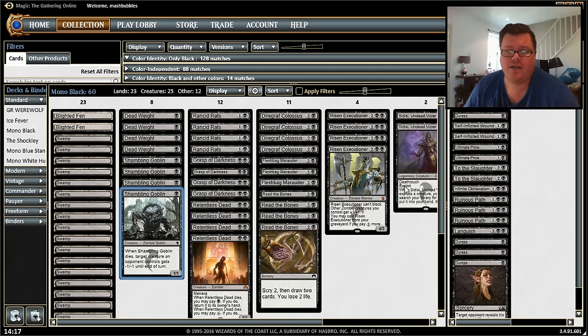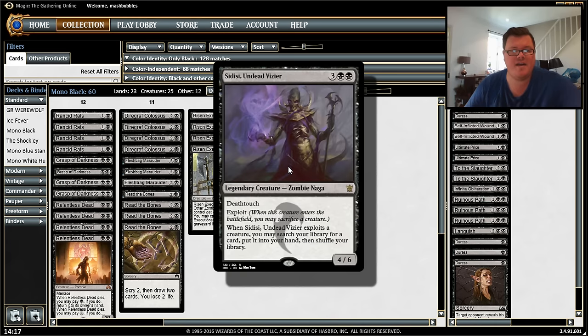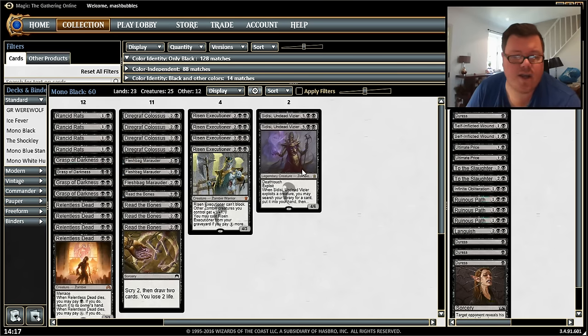The last creature in the deck is two-of Sidisi, Undead Vizier. She's legendary so I've only got two. She has deathtouch, which is brilliant, and she lets us exploit a creature — maybe we exploit the one-drop that gives minus one one — and then search our library for a card and put it into our hand. If we want to find another Risen Executioner or a Diregraf Colossus, Sidisi can get it. She costs five mana and you get a four-six with deathtouch and a tutor effect, which is well-costed for this deck.